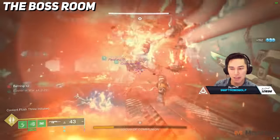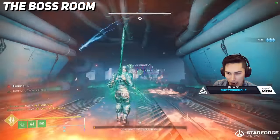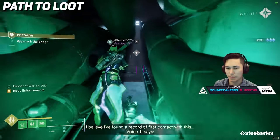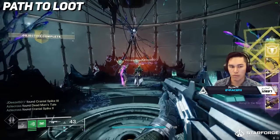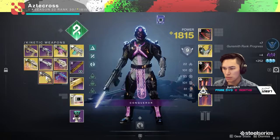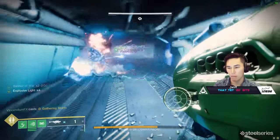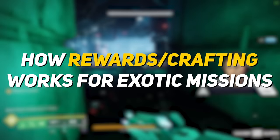Kill the Scorn, pull the levers, drop down, deal damage to the boss, and repeat until he's finally dead. Once you've defeated him, there will be a door on the top floor you can go through, leading to the guardian hanging from the ceiling. Interact with him to claim your prize: the exotic scout rifle Dead Man's Tale. It will be a red border weapon, and you'll be able to immediately craft it — which takes us to the exotic mission weapon crafting rewards and how they're structured.